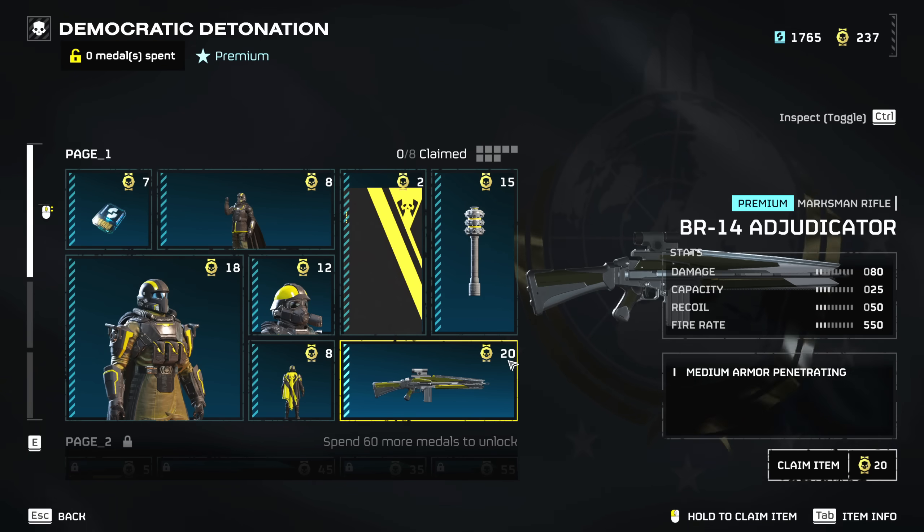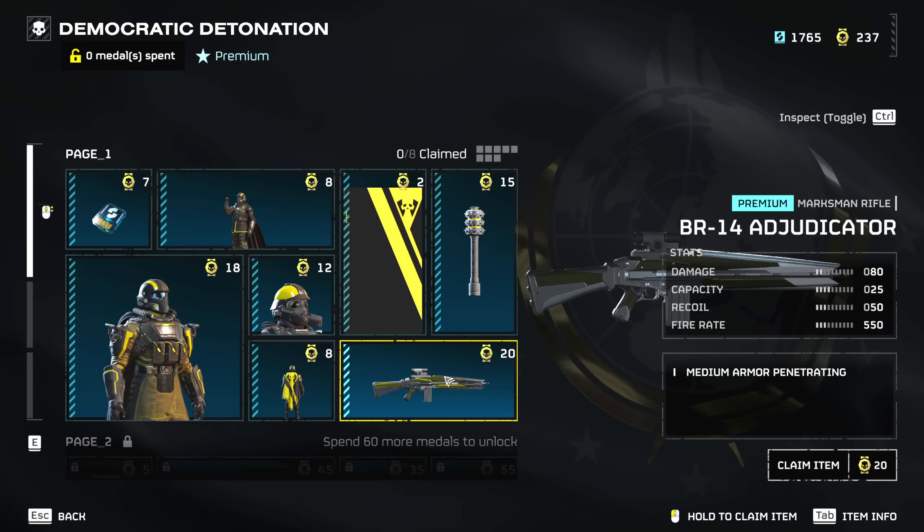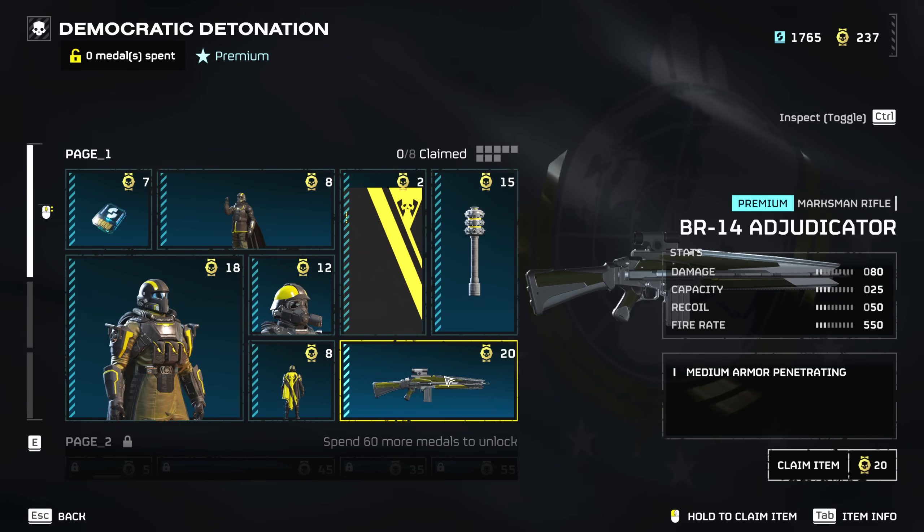On the same page we also got the Adjudicator — a new marksman rifle which is going to be a fine addition. It seems like a pretty standard semi-automatic sniper rifle with a high capacity of 25 shots, medium armor penetrating, and the damage seems about average. Pretty much average stats all across, which is not to say that's a bad thing — it seems like a very well-rounded sniper rifle. Hopefully it won't feel heavy to carry around like the diligence counter sniper.